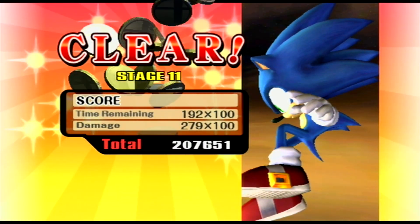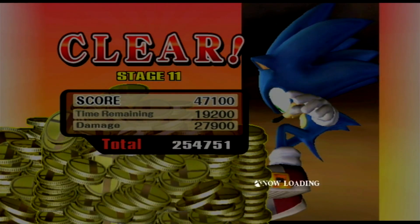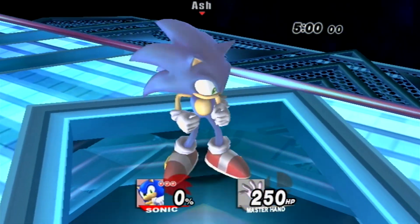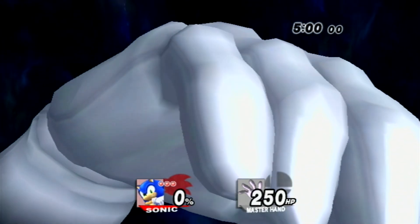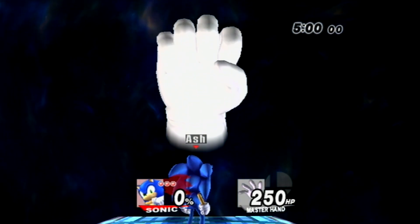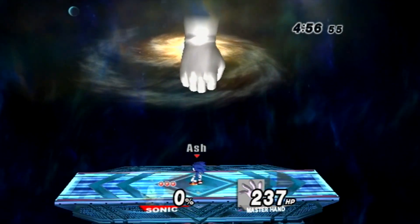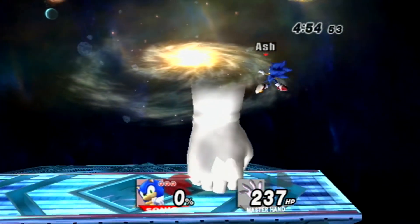Even though Sonic is usually known for being unable to swim in his series, he is able to swim in Brawl — however, this is only for gameplay purposes. Sonic is the only unlockable character in Super Smash Bros. Brawl who has four unlock methods as opposed to three. Sonic is capable of stalling by using the homing attack under a stage such as Battlefield and Final Destination, and the fact that it doesn't put him in a helpless state makes it a good tactic in multi-man Brawl.